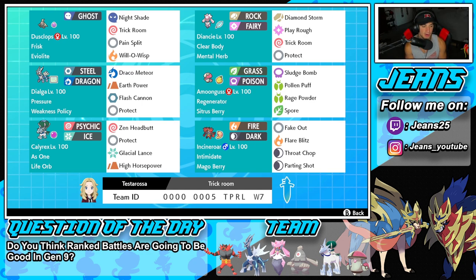Bottom left hand corner is going to be one of the best Pokemon in trick room. Calyrex is incredibly strong in trick room. We're rocking with the As One ability alongside a Life Orb to make it do a ton more damage. We got Zen Headbutt for STAB, Protect, Glacial Lance, and High Horsepower — pretty normal move set for Calyrex. It's super strong, pretty broken in trick room.